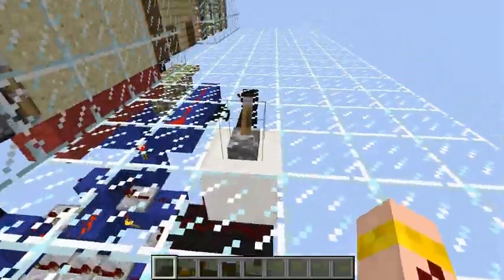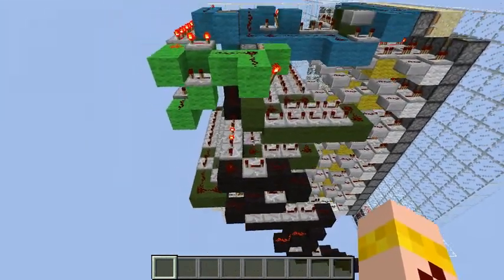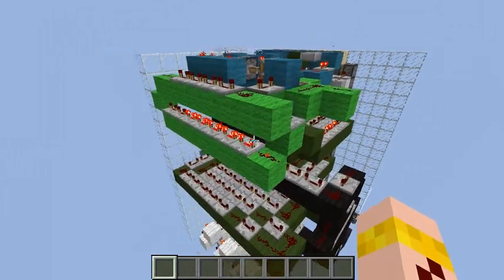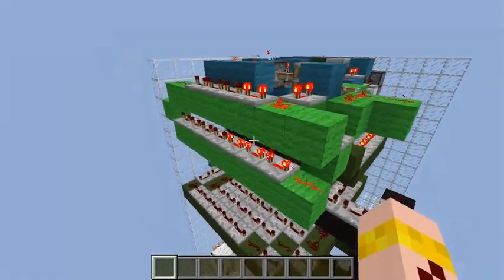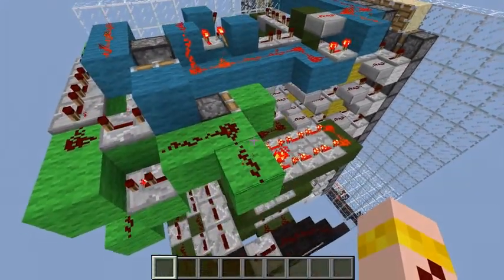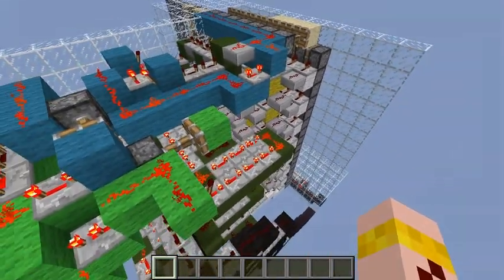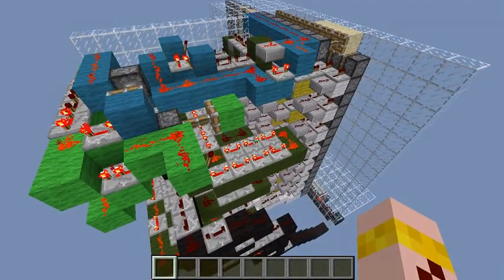Now if I trigger this, we have to wait for the pulse to come here and the pulse extender starts. Now you can see these repeaters moving around. And you can see the same setup here - this is to trigger another clock that is a part of the orange circuit. So let's add it in right now.